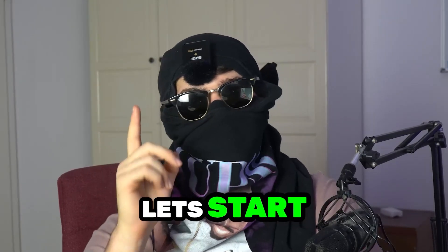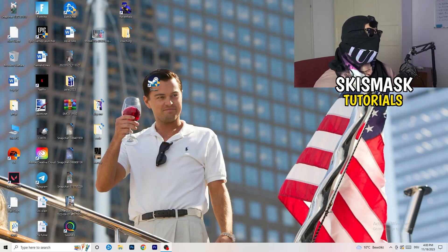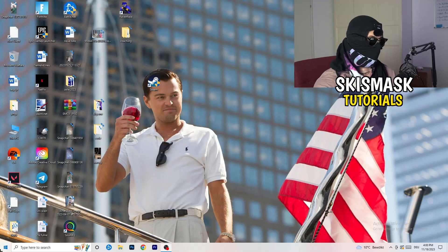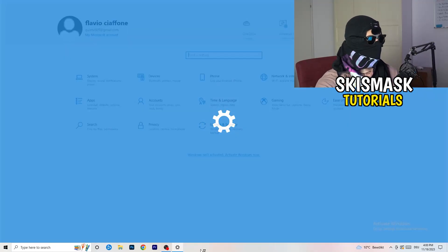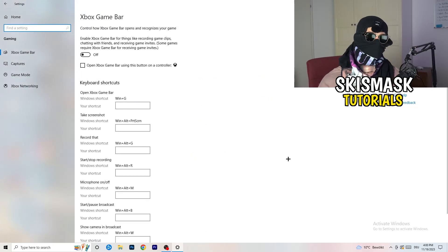The first thing I want you to do is really simple. Go to the bottom left corner of your screen, right-click, and click on Windows Settings — or press your Windows key and click on Settings. Once your settings pop up, go to Gaming. We're going to start with Xbox Game Bar.